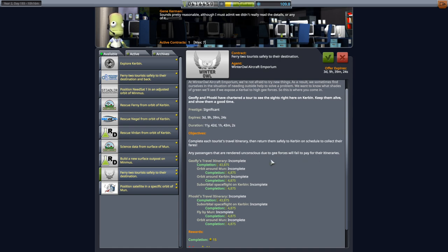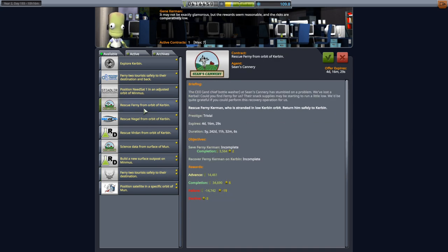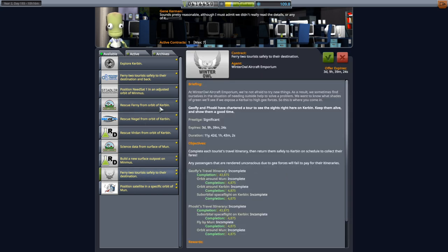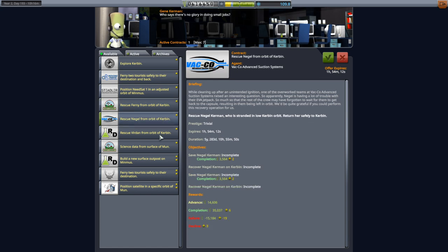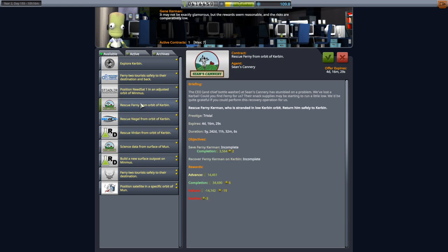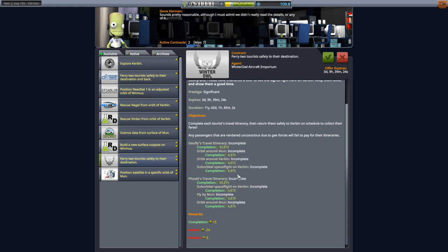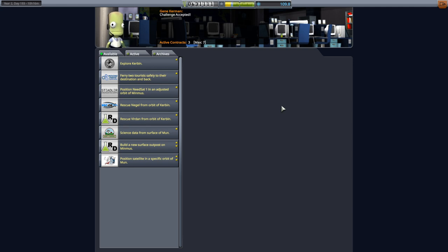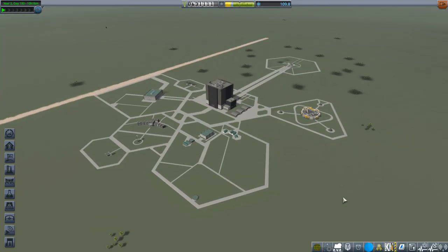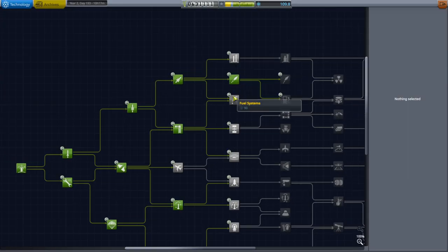I'm worried about that particular clause, and it doesn't pay that well to be honest. Any of the rescues pays about as much as a single rescue. I'll pick up the rescue Fernie — that's a good name. Actually, you know what, we're going to try and send two tourists into orbit around the moon. We'll deal with Fernie some other time. Next time maybe we will try and land on the moon — we're not going to get a contract for that, but it's something I want to do. We've got enough for a 90-science slot.